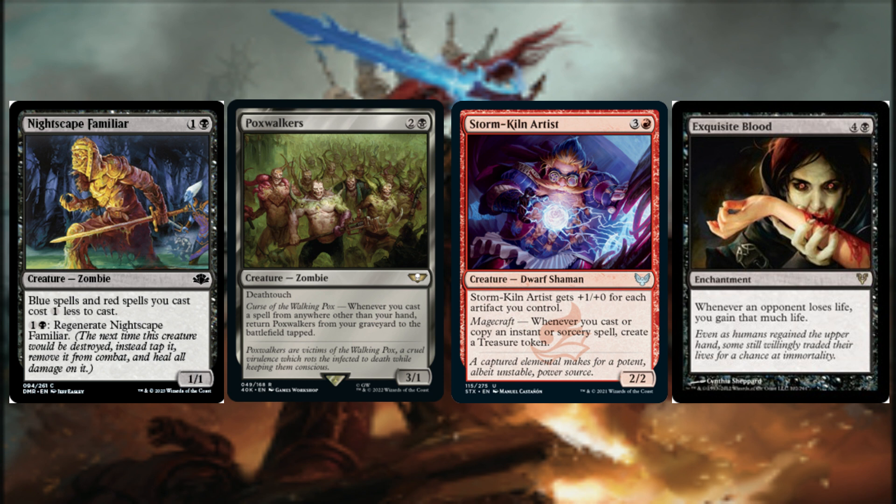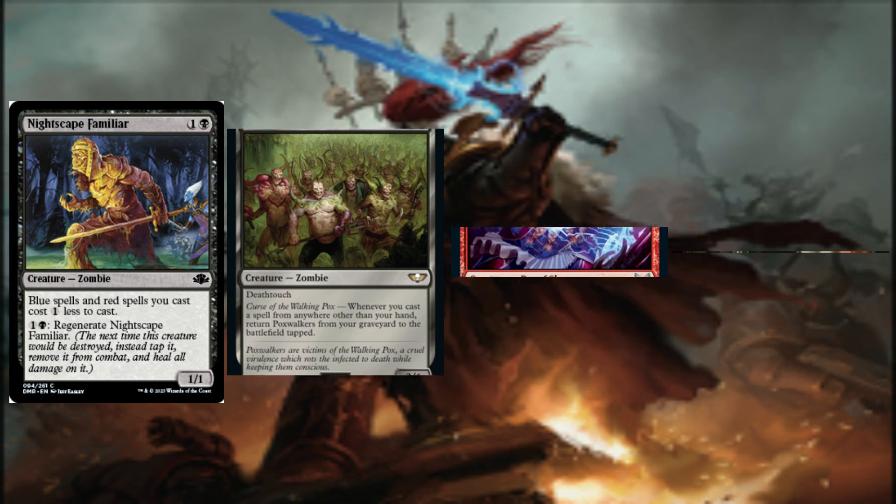As our primary win condition is linked to having our opponents lose life, including Exquisite Blood helps to create a chasm-like disparity between our life total and our opponents', as whenever an opponent loses life, we gain that much life. Hopefully, we will gain our opponents' motivation to want to play magic with us again in the future.